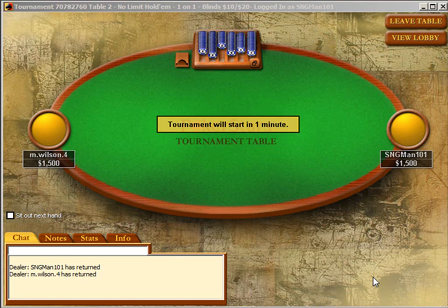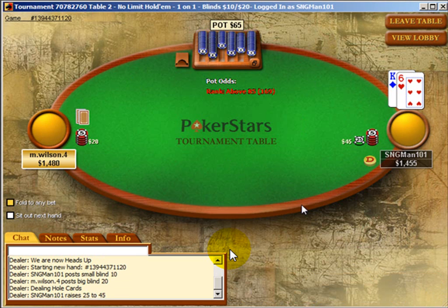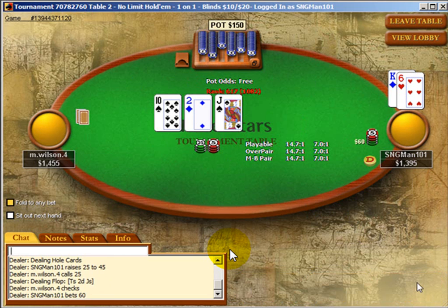Colin Moshman here as SNGman101, and today we're going to be looking at a four-man heads-up tournament I just played on PokerStars at the $11 buy-in. The winner of two straight matches gets four times the buy-in, and the other three players receive nothing. It's a really interesting dynamic, both because of the way we match up with our opponent in both cases, and I think I may have made a couple of not-the-best plays in the second match. One of the most important parts of improving as a player is taking a look at your own hand histories and thinking about how you might improve — your own analysis can really be helpful.